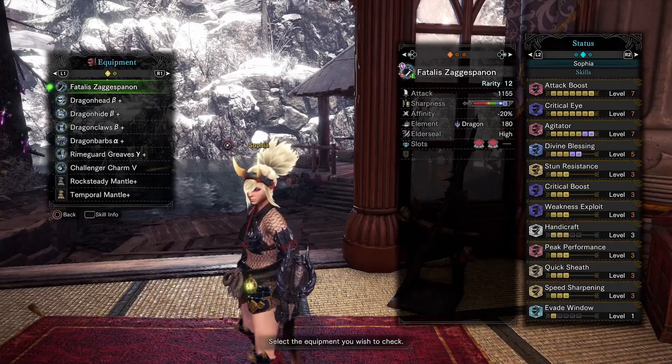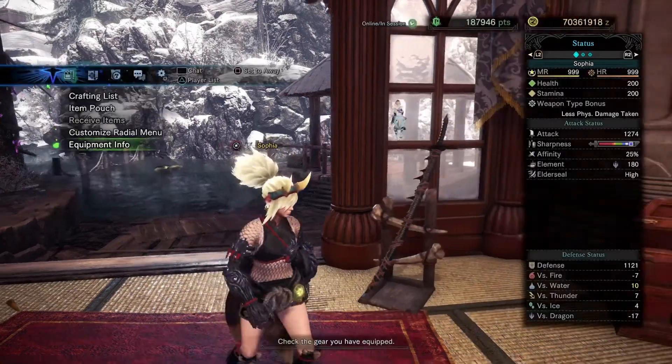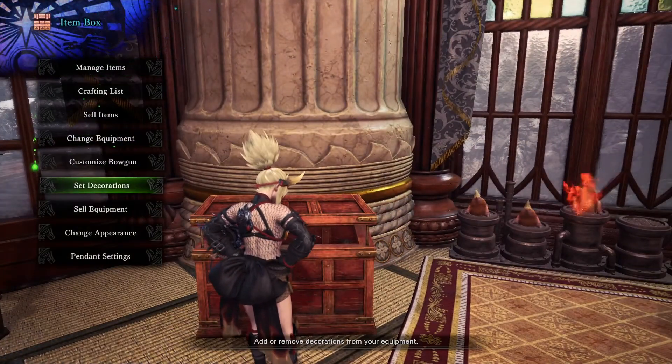Same thing — it has attack boost, critical eye, agitator, and the usual DPS skills. For the jewels, it looks like this.